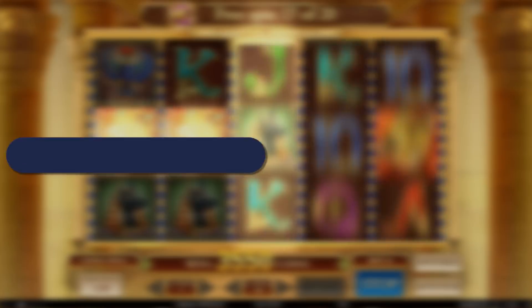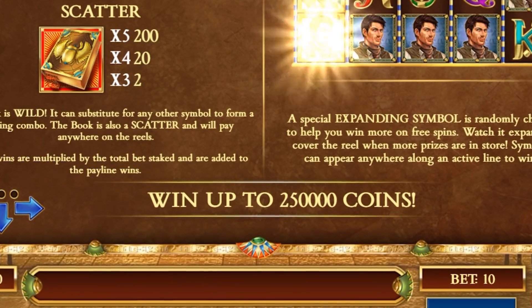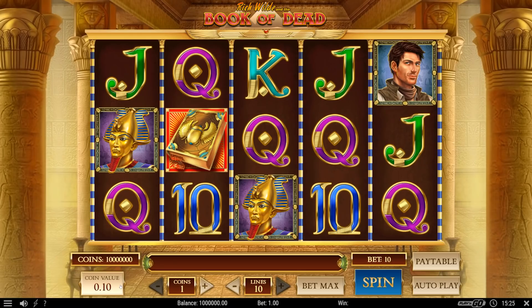The Book of Dead slot has a pretty modest RTP of 96.21% with a medium to high variance. As a contrast to that, they have a very generous maximum possible win of a staggering 250,000 points. You can start playing with only one cent, while the maximum is set at 50 euro. This can be easily adjusted through the game's interface with just a few clicks.